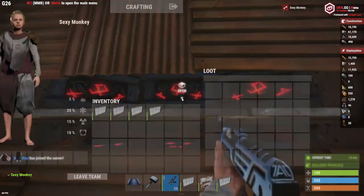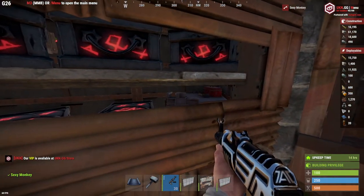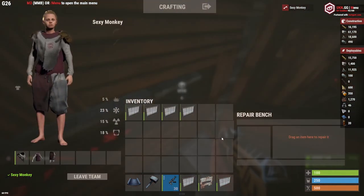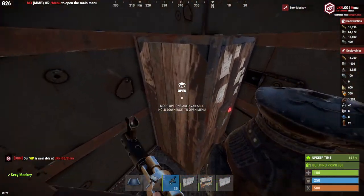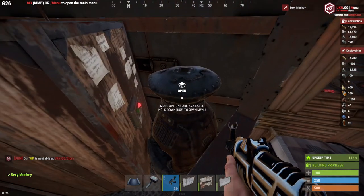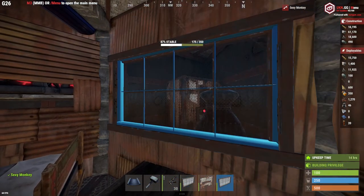Six garage doors in each one of these places. You can have up to six chests — we've got five in this one. A repair bench here, and a campfire for extra storage.